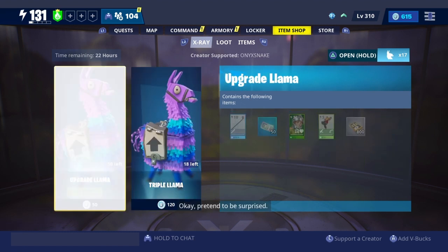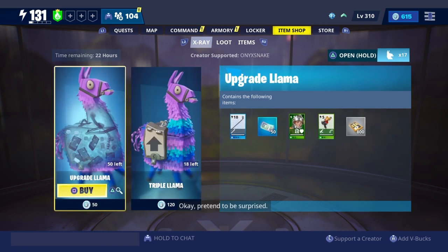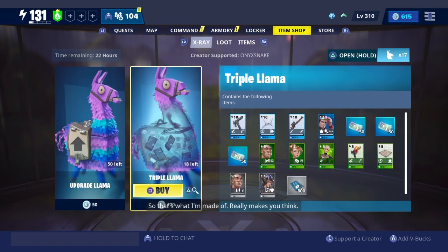With the triple llamas you get three 50-ticket slips for only 150 v-bucks. Normally you get 50 tickets for 50 v-bucks, or 150 tickets for 120 v-bucks — which is honestly insane. So if you're trying to get tickets, buying llamas is the best way to do it.